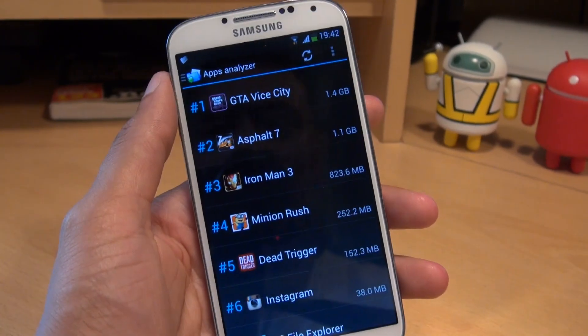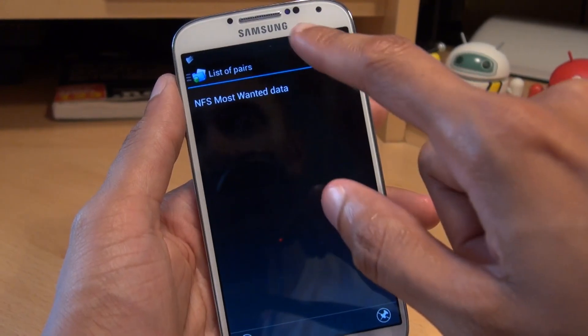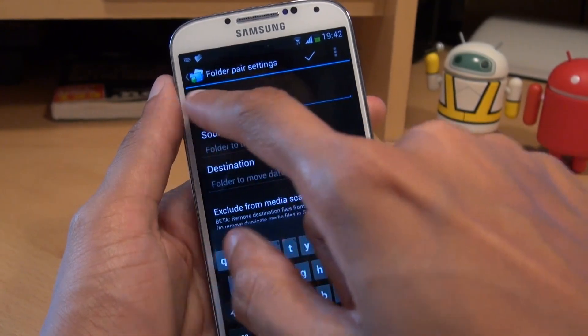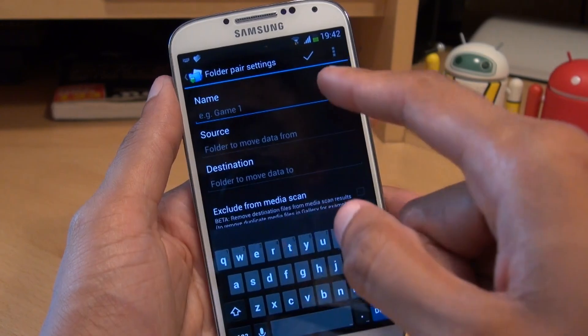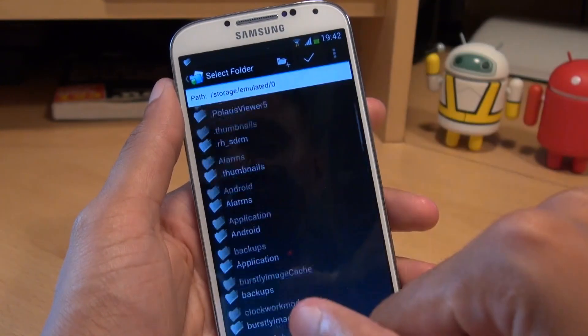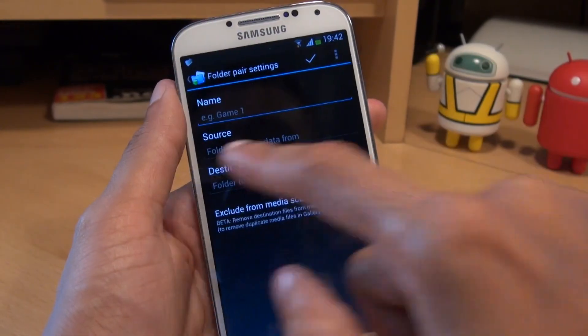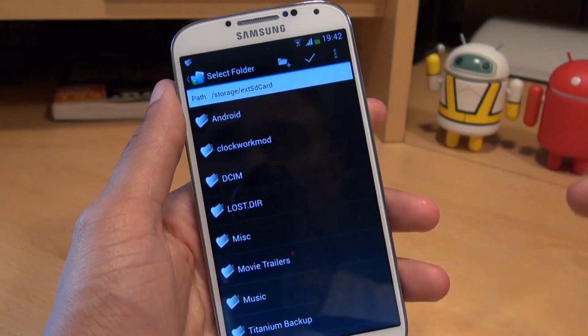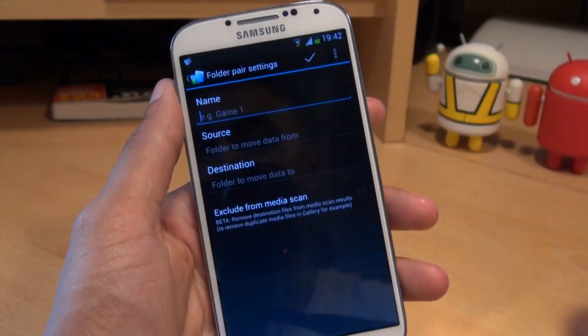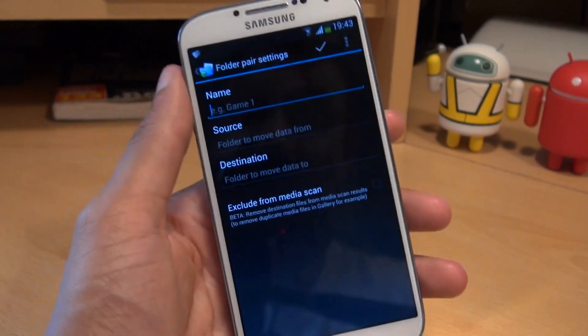If you want to move across specific applications manually, go back into Menu, go to the list of pairs, hit the plus button, and call it a specific name — whatever you want to move across. Hit the Source button, select the application data you want to move from your phone's internal storage via the browser, and then obviously select the destination on your external SD card. Then just hit the tick button as we saw earlier — and it's as easy as that.